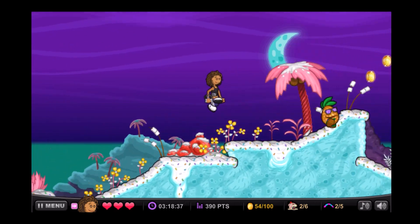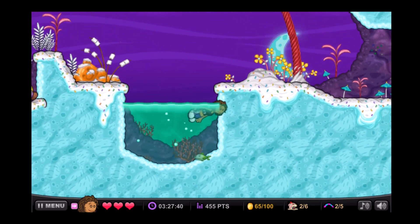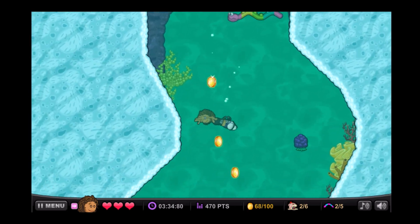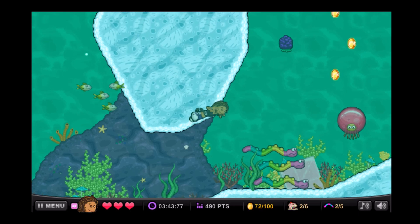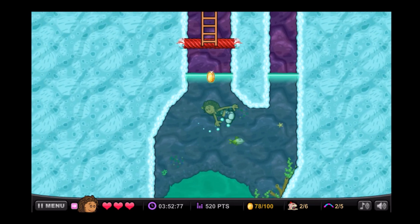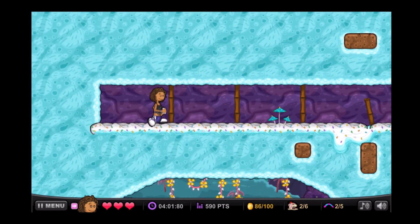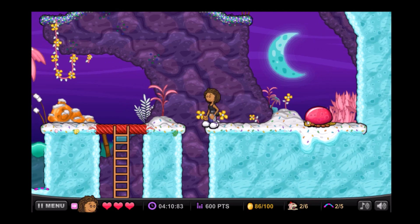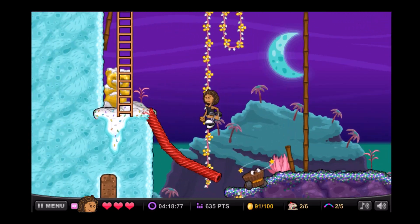Alright, we have 54 coins — we have half of the coins we need for this level. And this is indeed the last mission in level 2, so after we do this mission, we'll be done with everything in the second level, which is great. We got 72 coins so far, we're doing a really good job here. Alright, we got 78 coins now. So we have 91 coins, we are almost done with this mission.